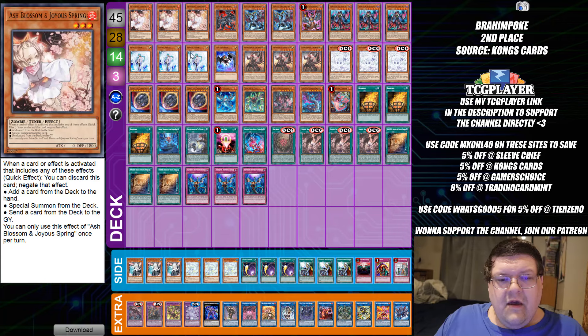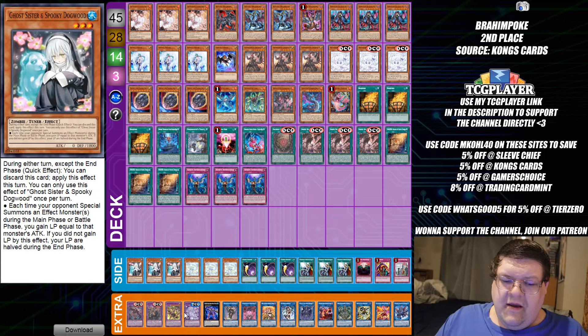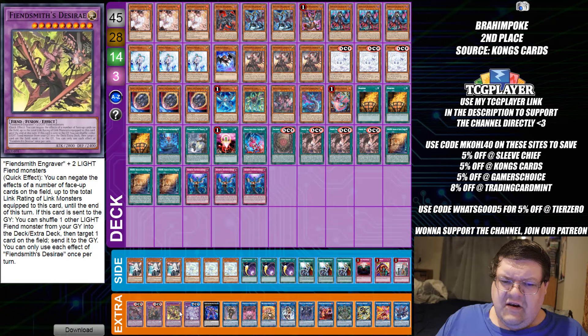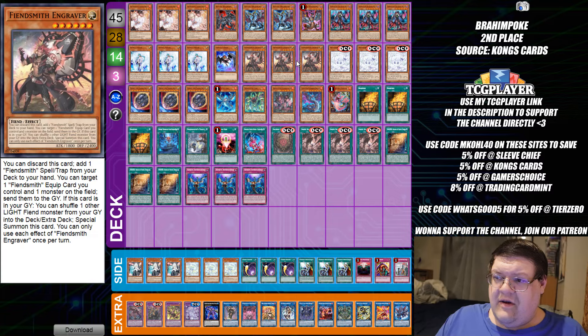45 cards, but you do still see full Fiendsmith combo. No Lacrima in here, which is kind of interesting because you're still going to be powering through this stuff. I do like the Lacrima as the stepping stone for this deck — it helps out so much.